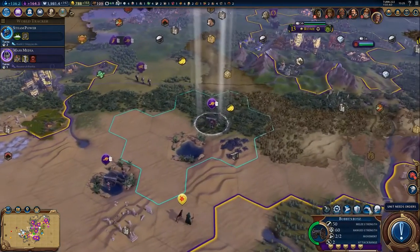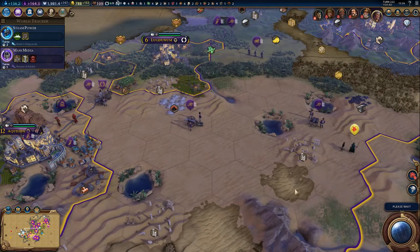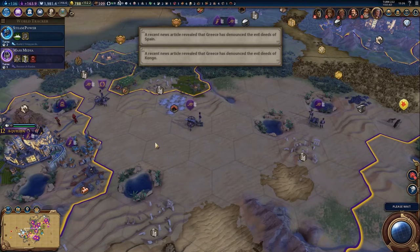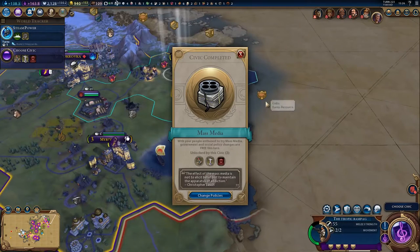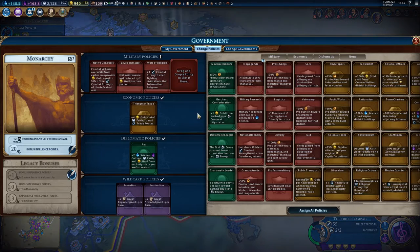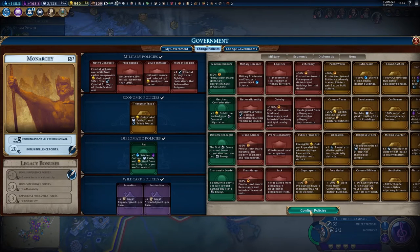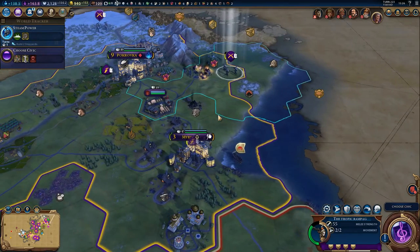He's not going to declare on me - he does have that unit down there, but the AI doesn't tend to do an awful lot with scouts. Being denounced by Greece, but there again we don't really care. Thinks we're a warmonger - well, we are. So we are currently at war with Japan. I don't really know where any of his units are, but if we can start building some ships out, then we should be able to go and find out where he is. I think being able to accumulate less war weariness than usual will be quite useful for us, because we are going to be at war for quite some time.